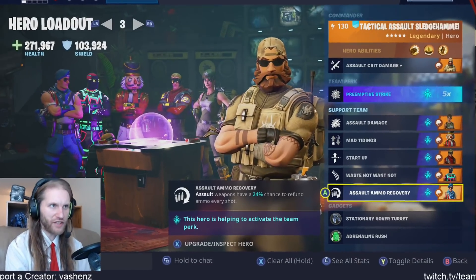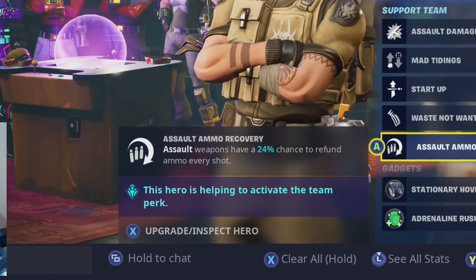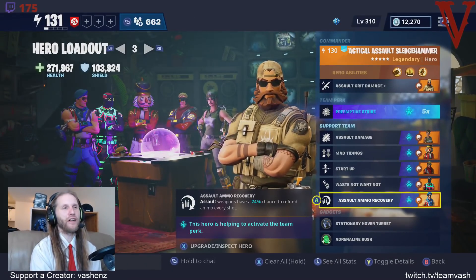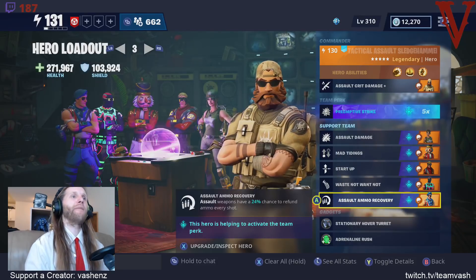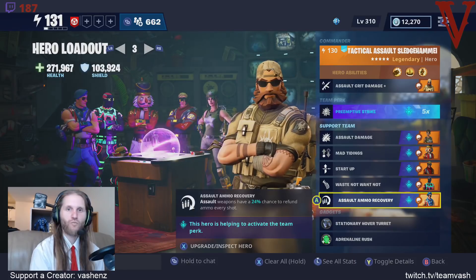Today we're going to talk about why Assault Ammo Recovery is one of the best perks in the entire game and why I have integrated it into the most powerful soldier build. I've taken Survivalist Jonesy out of the Ultimates build and replaced him with Stars and Stripes Jonesy for the Assault Ammo Recovery, and this is why.